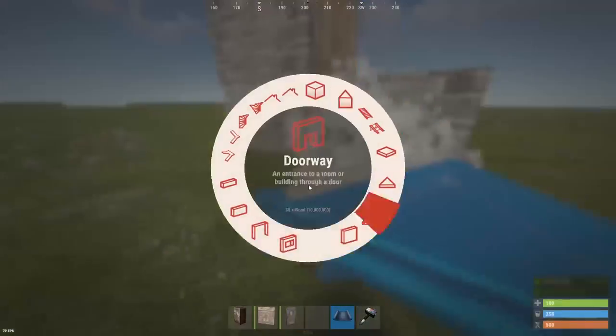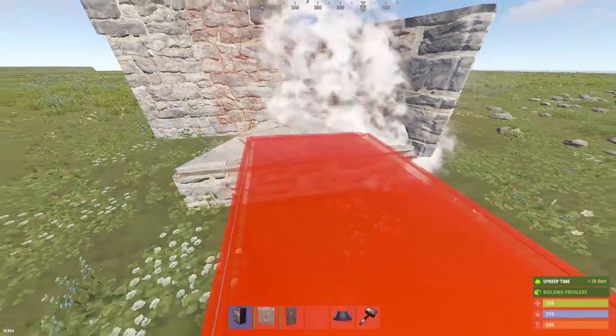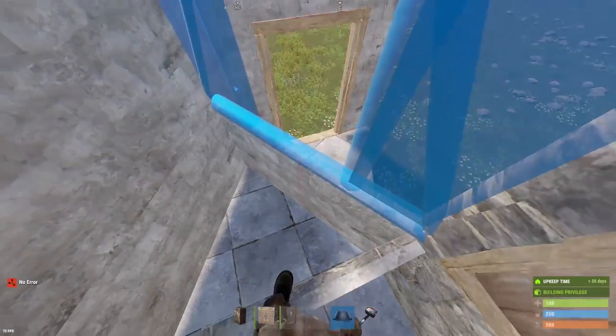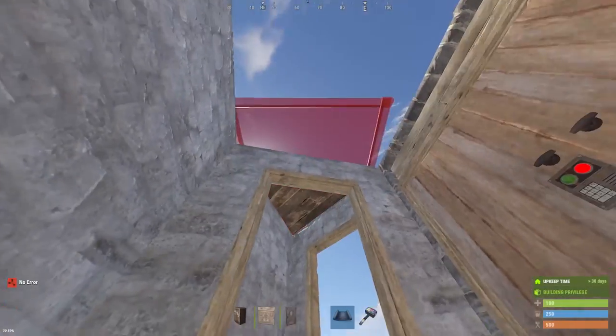Surround the triangle and square here with half walls. Put your walls down, your door frame. You might need this triangle to jump up. And the location you're going to want to build this in for your final version of the base.